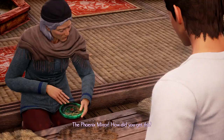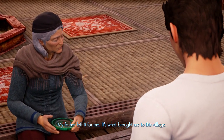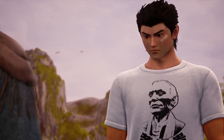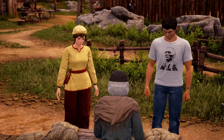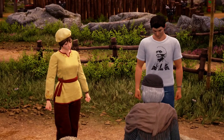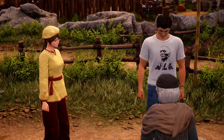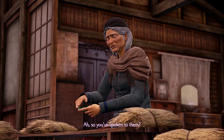The Elder notices the Phoenix Mirror. 'How did you get this?' Ryo explains his father left it for him and that it's what brought him to the village. They ask the Elder to please tell them about the Verdant Bridge. 'Su and Sun both told us you would know more.' The Elder acknowledges they've spoken to them.